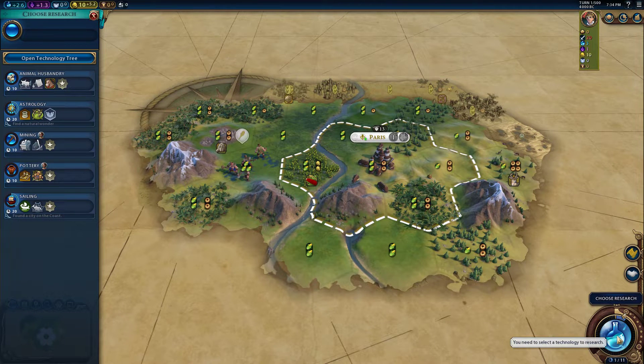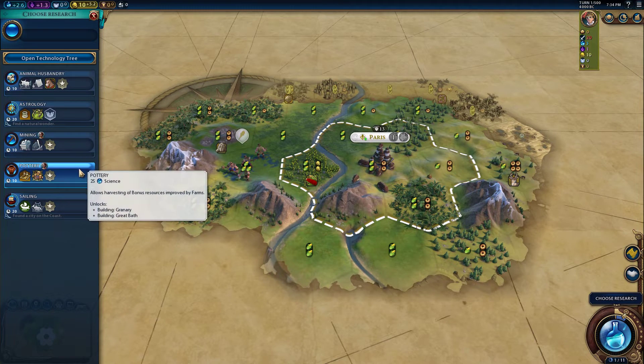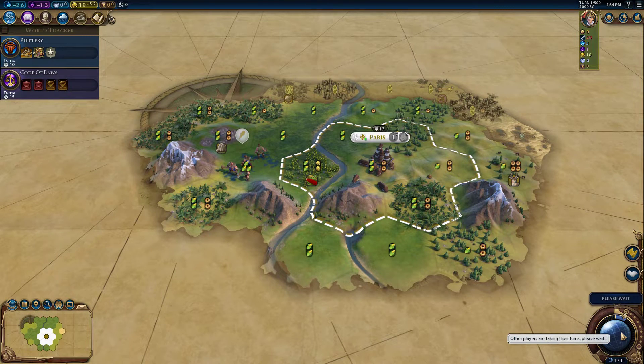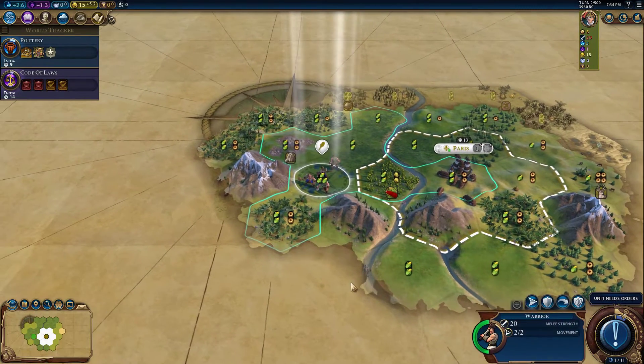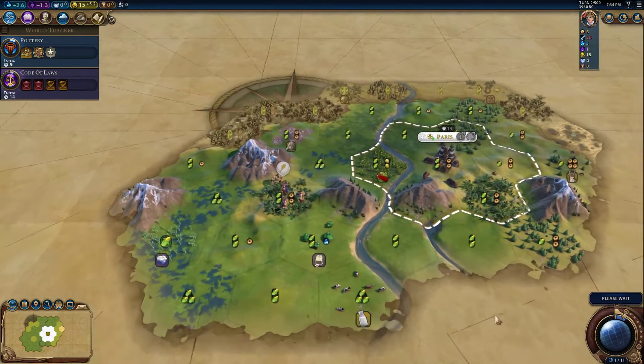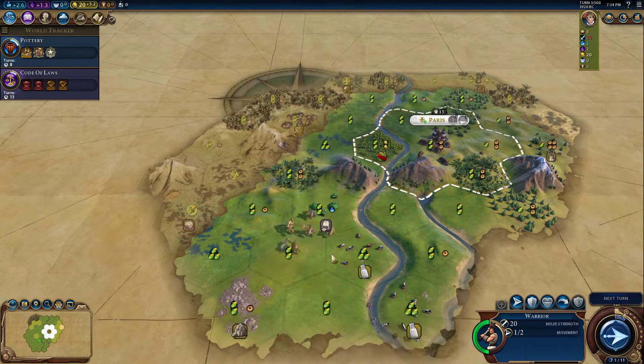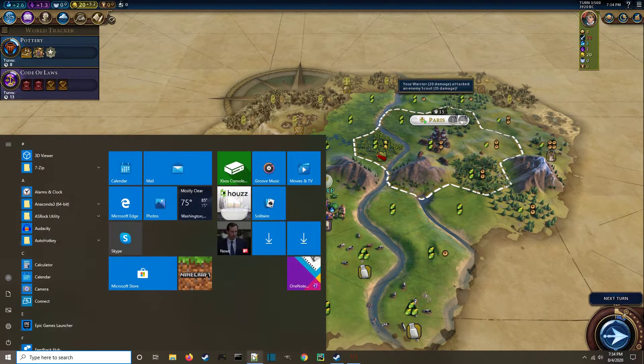If you don't know about the Court Festival project, it provides 50 tourism and 50 culture for every excess luxury you have in your empire. Excess luxury is basically if you have two diamonds, you have one excess luxury. If you have a diamond and jade, you don't have any excess luxuries. So we need to find as many duplicate luxury resources as we can around the map and trade with the AI.